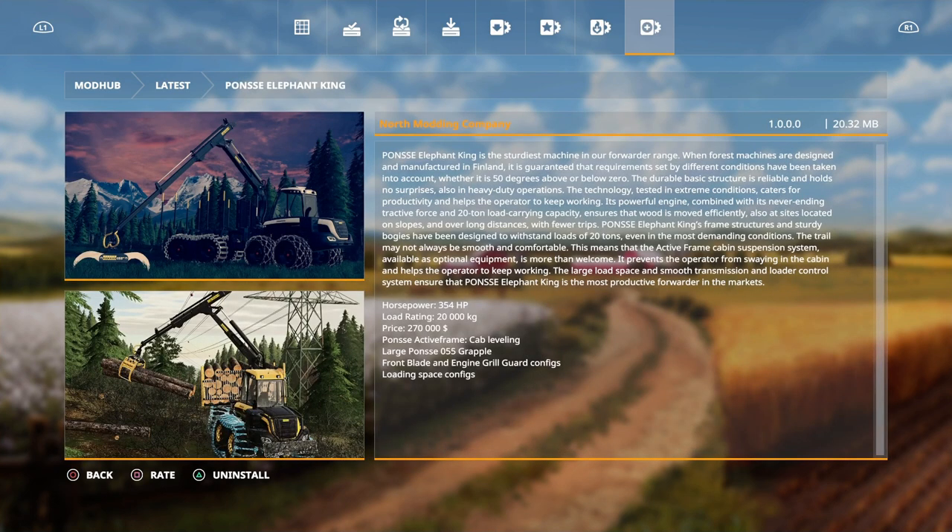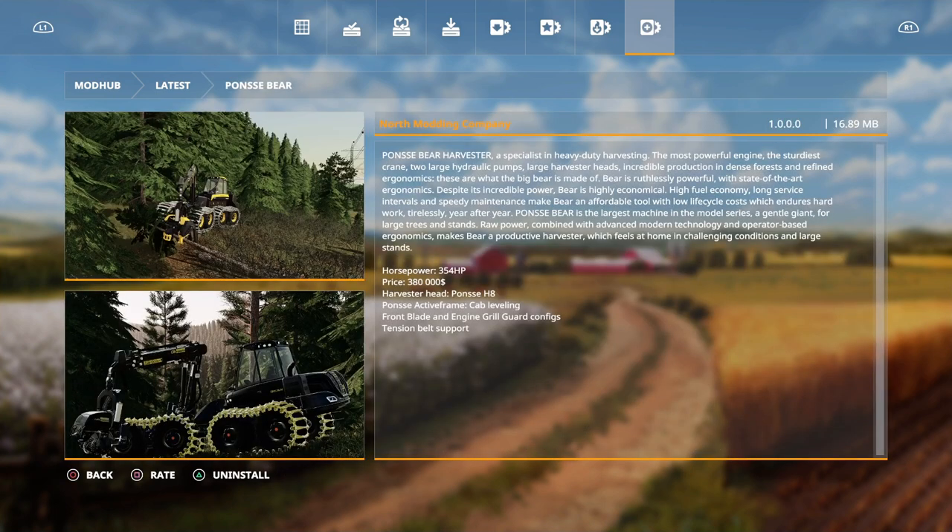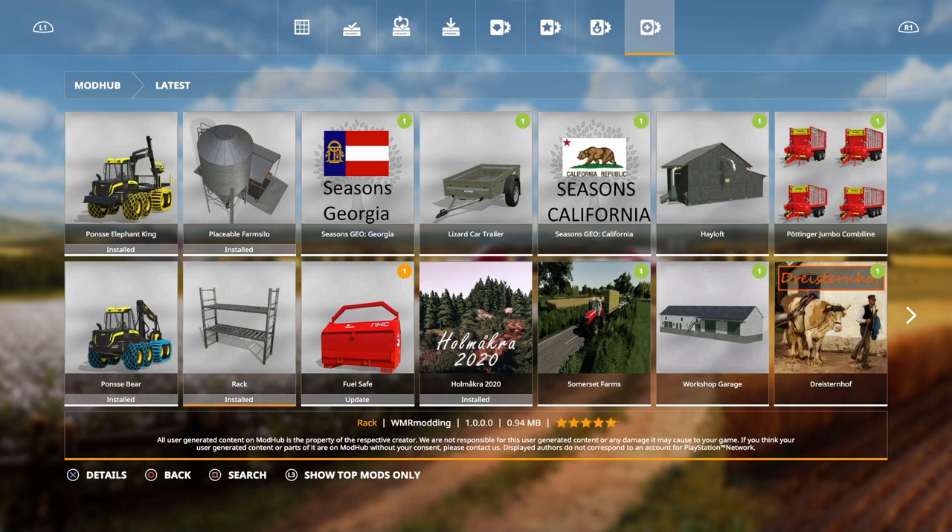Here are today's new mods. We have the Ponce Elephant King, which is the biggest one in the fleet — that's 270 grand and a loading rating of 20,000 kilos. It's got blade and engine grill configurations, loading space configurations, and the larger Ponce 055 grapple by North Modern Company. We also have the Ponce Bear by North Modern Company, which is your harvester at 380 grand with all the cab leveling — looks pretty cool.